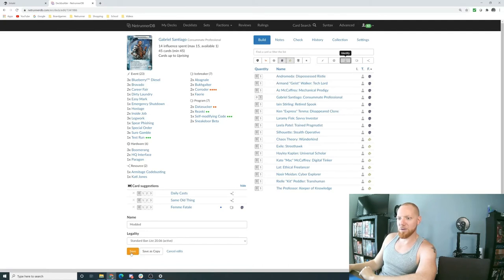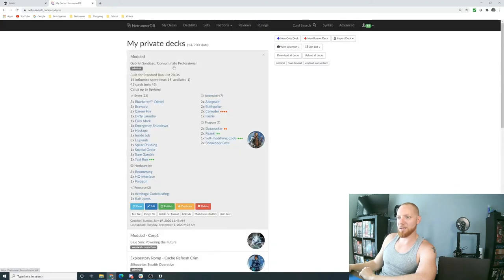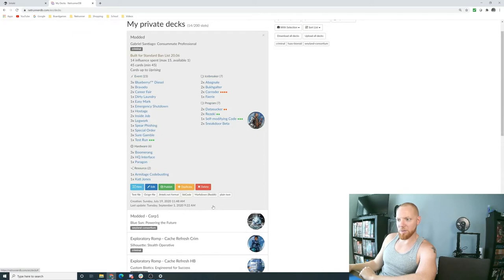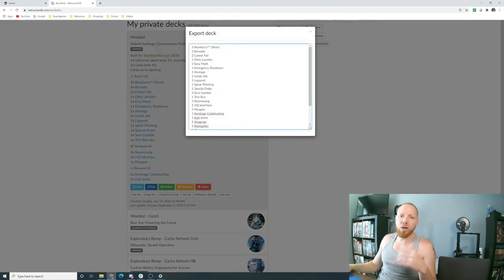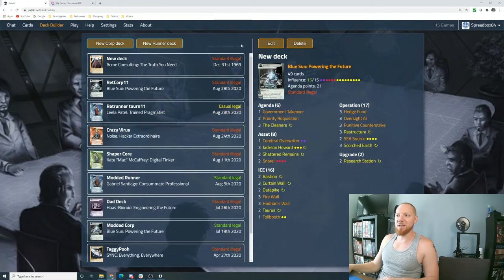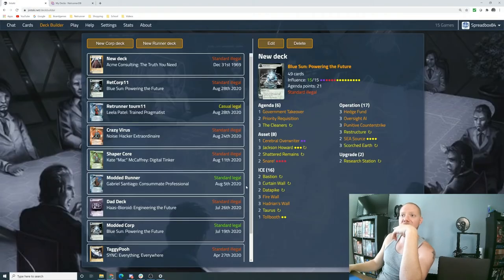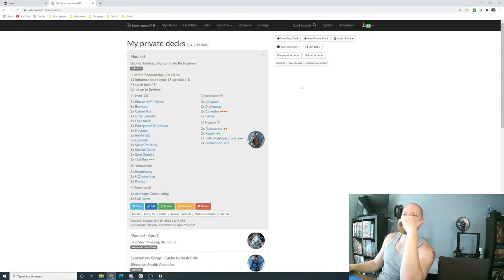Once you're done building, save the deck and give it a name. Then come over here — it's the Jinteki.net format option — hit Ctrl+A, copy it, go to Jinteki, start a new deck, paste it in and you're off to the races. It really is that easy to move decks from one place to another. You can also build directly in Jinteki, but I personally find the Netrunner DB interface easier to navigate, and I just enjoy the brighter white background.